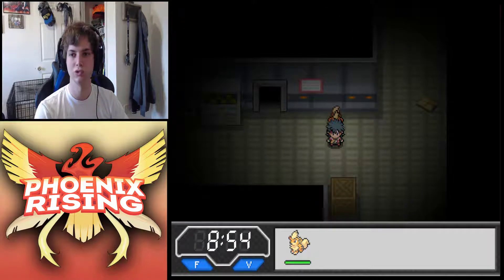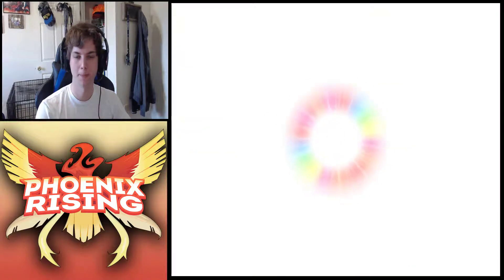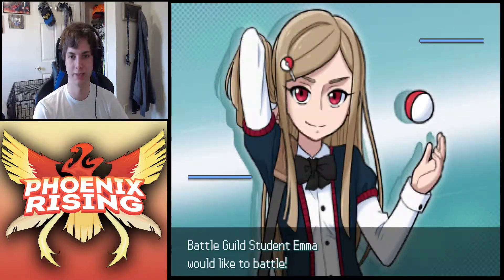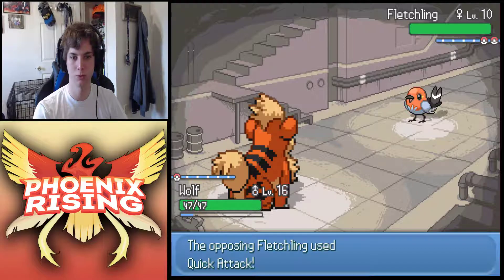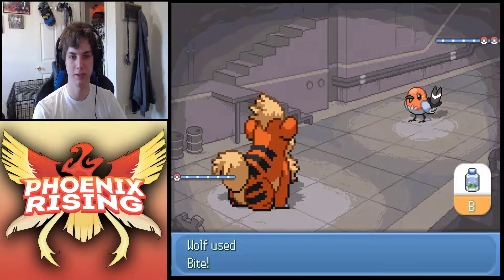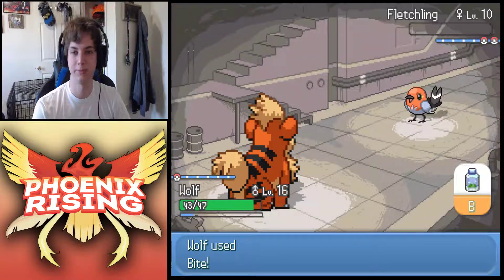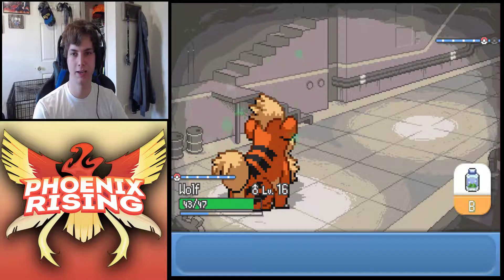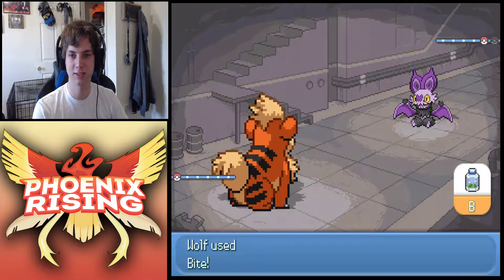She's got a Fletchling - no problem for the wolf. He's rocking Quick Attack, gonna get a little pinch of damage in before he gets bodied. The flinches - he's making up for those misses earlier. Alright, knocking that guy out. She's got a Noibat next - look at that sprite, it looks like he's just kind of sitting down on the floor. That looks really cool. Well, he's knocked out now, couldn't handle the bites.